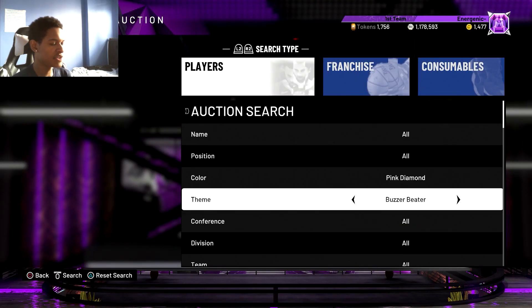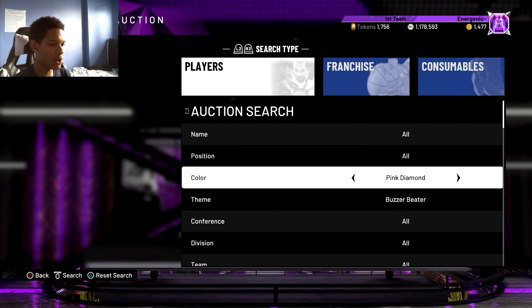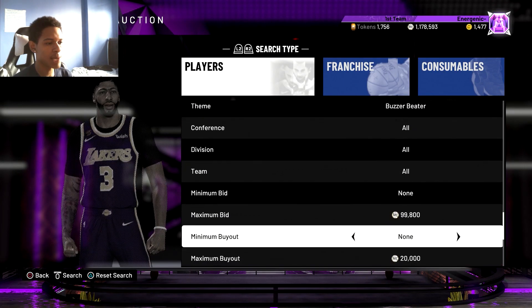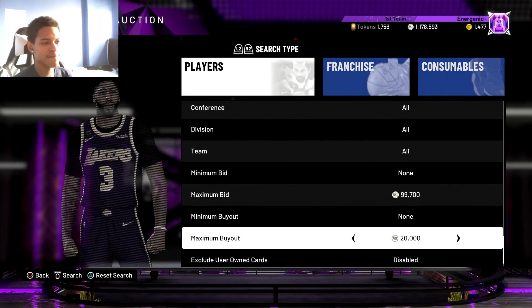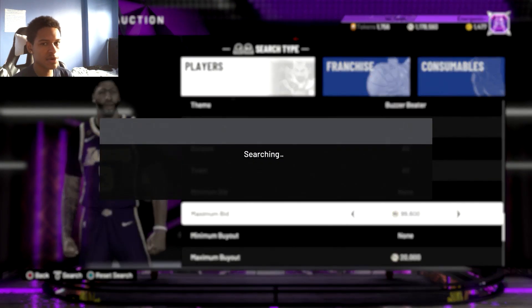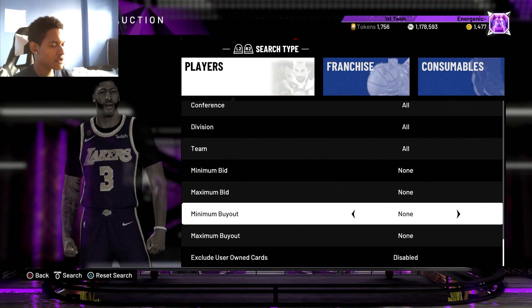With that Pink Diamond Buzzer Beater filter set at 20k max buyout, you can snipe Drazen Maravich, Deron Fox, Chris Webber, or any of the Pink Diamonds in there — mostly Desmond Mason will pop up most often. If you're on a budget this is a solid filter. It'll stay good long-term because they keep releasing new Buzzer Beater cards.